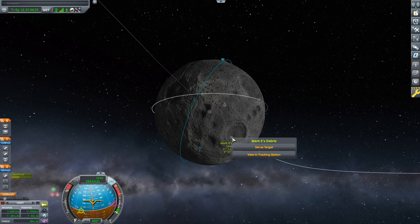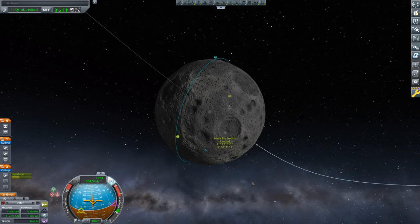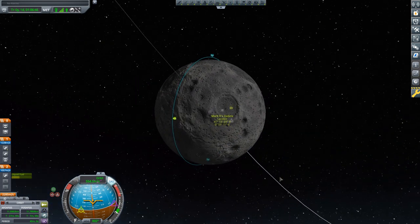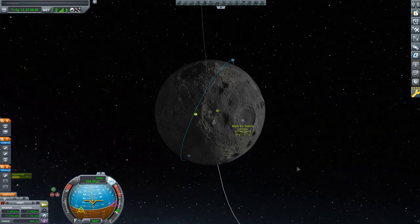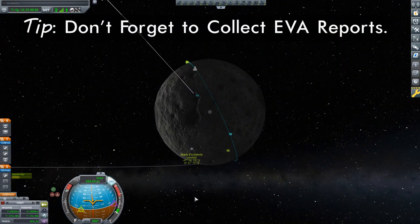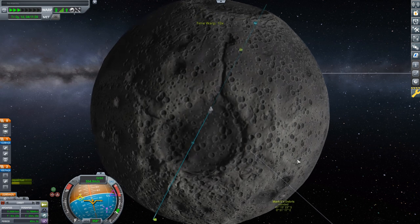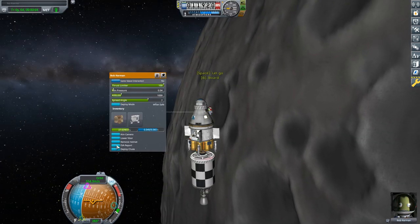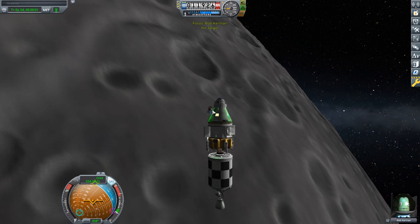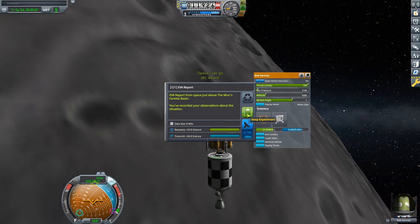I'm going to set this as a target so I can turn off the other lander to avoid confusion. We have to wait until the moon rotates so it is underneath our orbit. But remember that EVA reports are biome specific, and as the moon rotates - especially with us in this highly inclined orbit - different biomes will be passing underneath us. As I was time-warping towards my target, I was able to pick up EVA reports in five new biomes: Canyons, the Polar Crater, the Far Side Basin, the Northeast Basin, and the East Crater. Each of these are 24 science each, so you definitely want to look out for these.